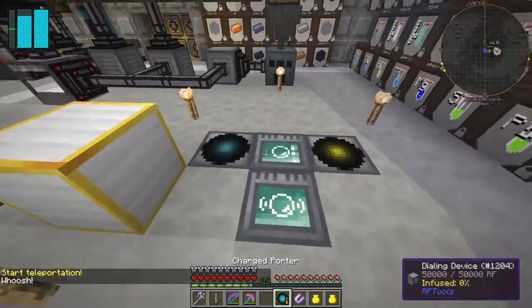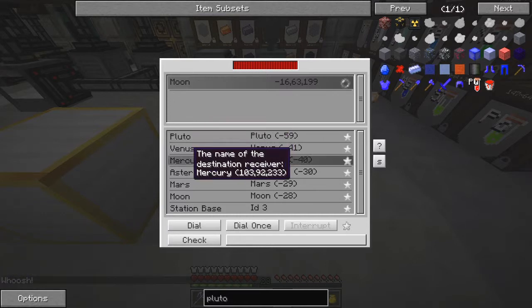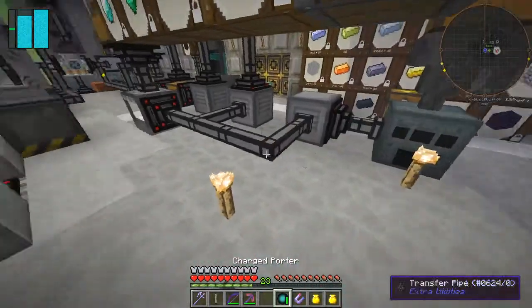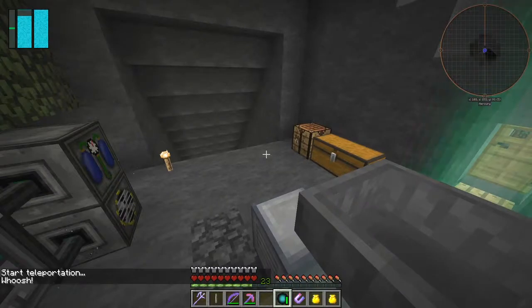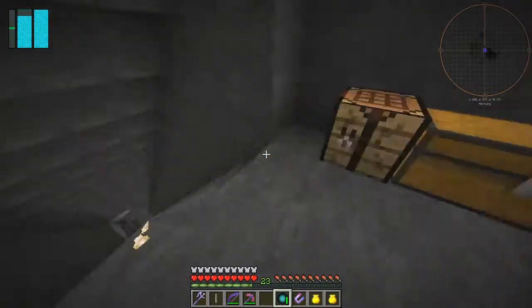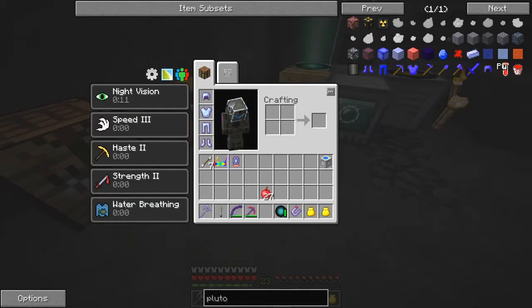Let's have a look at where we can also go from here. We've done Pluto, we haven't done Mercury yet so let's do this one and dial that in. The charge teleporter is already charged up. I should check these places to make sure they've got enough fuel. So where are we now? Mercury. Let's do the same thing for Mercury and see what we've got.